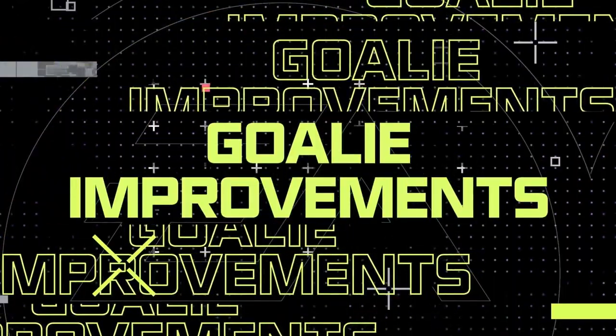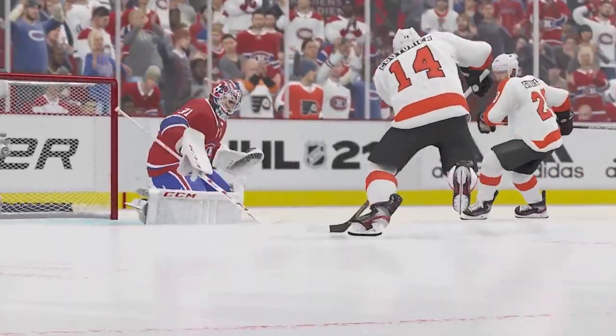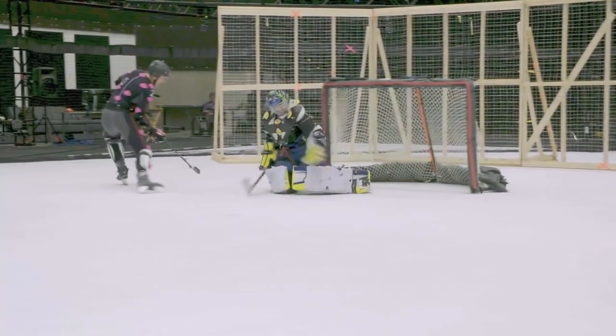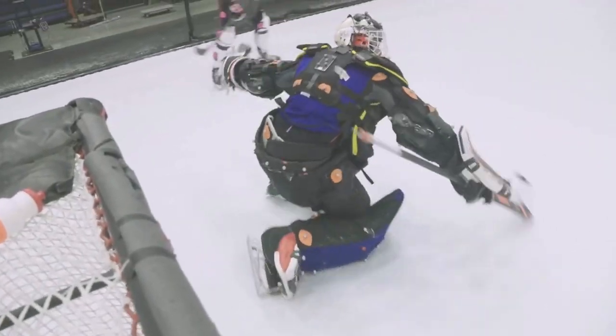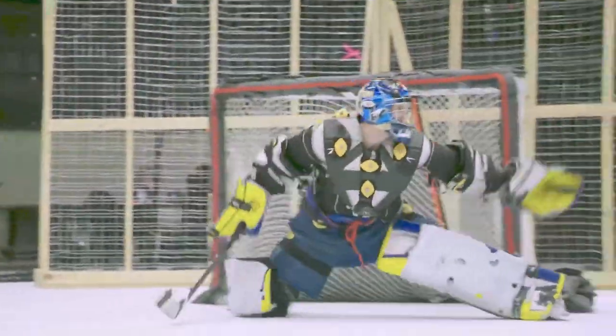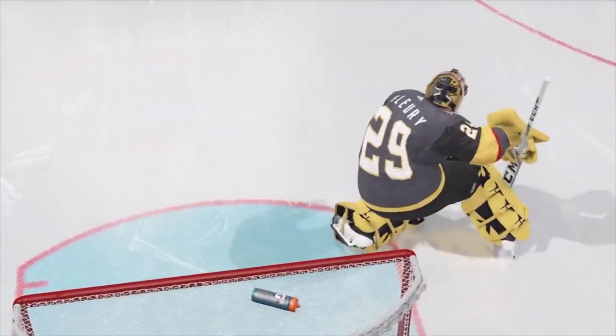And we can't talk about trusting your teammates without covering the last line of defense — the goalies. In NHL 21, goalie locomotion is now separated into both upper and lower body, working seamlessly together to give the goalie incredible control and responsiveness in all situations when trying to move and track the puck at the same time.